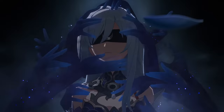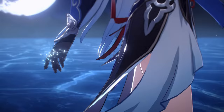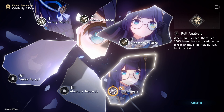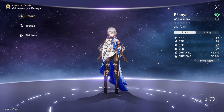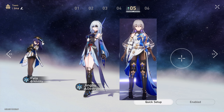Let's get into team building and go through most of her team options, including free-to-play options. For Jing Liu's team, if you have Pela at E4, she's going to be an absolutely valuable character because E4 gives Pela the ability to decrease enemy ice resistance by 12%, which is absolutely valuable. Another valuable member would be Bronya. One of the best teams Jing Liu has right now would be Jing Liu, Bronya, and Pela — the overall best team core for most consistent damage with little to no drawback.